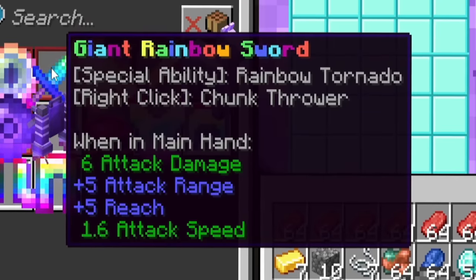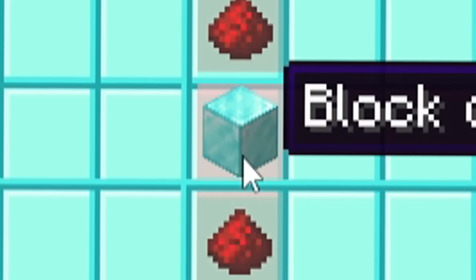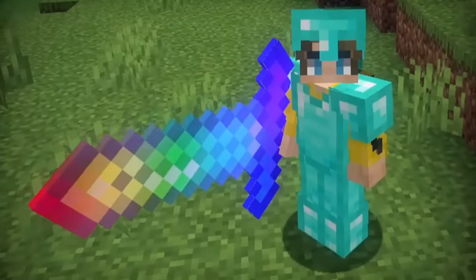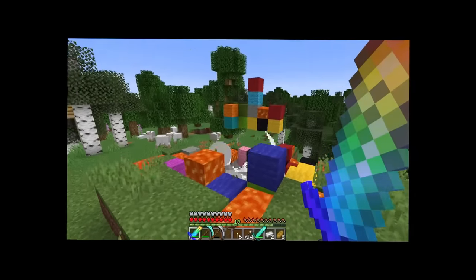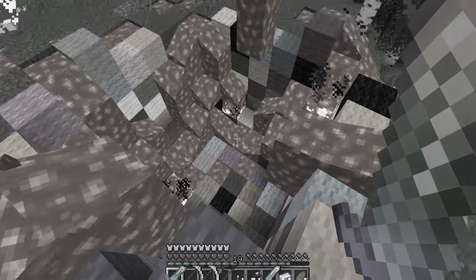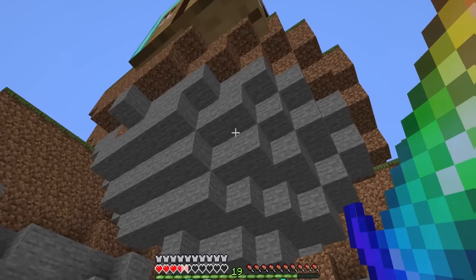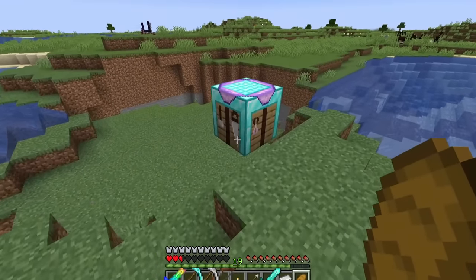The giant rainbow sword in the mega crafting table gives me a rainbow tornado and a chunk thrower. I only need a diamond block and two redstone. When I hit a mob it creates a literal rainbow tornado. A sheep gets decimated into a rainbow crater! Right-clicking lets me hold and throw entire chunks.